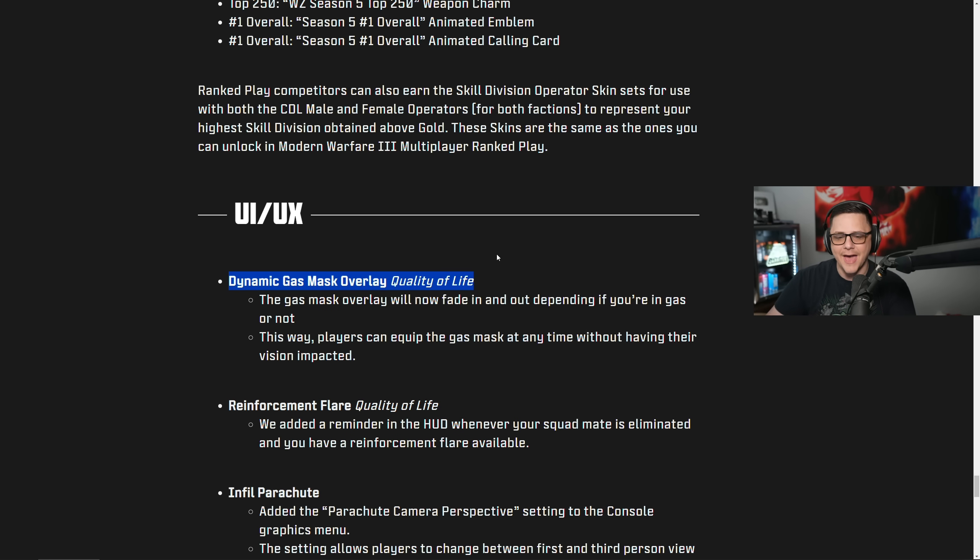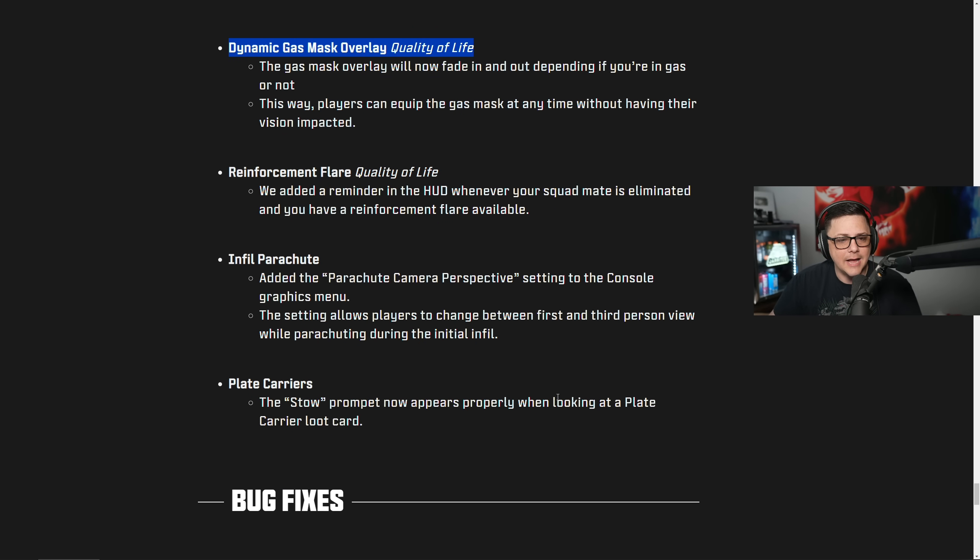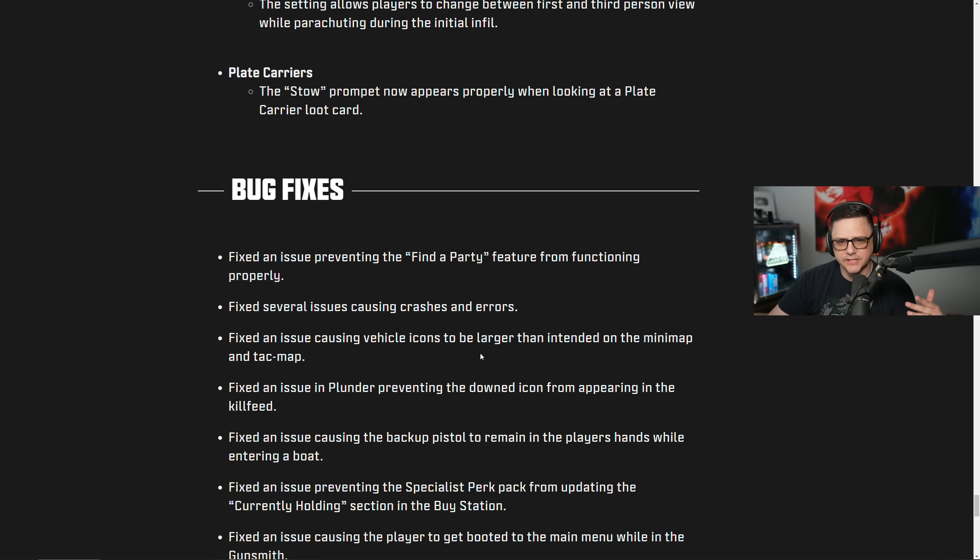For the reinforcement flare quality of life, they've added a reminder in the HUD whenever your squad mate is eliminated and you have a reinforcement flare — that helps. For infill parachute, they added the parachute camera perspective setting to the console graphics menu, allowing players to change between first and third person view while parachuting during infill. The plate carrier stow prompt now appears properly when looking at a plate carrier loot card. They also fixed an issue preventing the find-a-party feature, and fixed several issues causing crashes and errors.